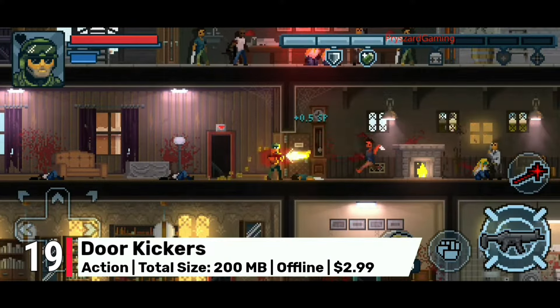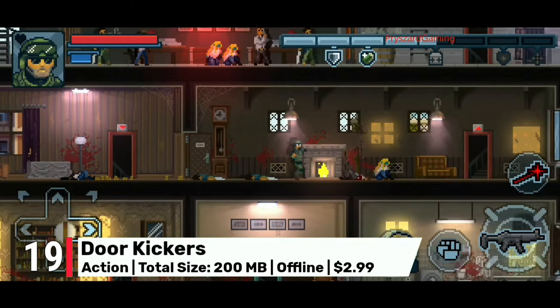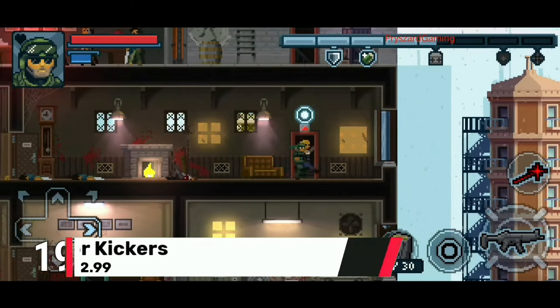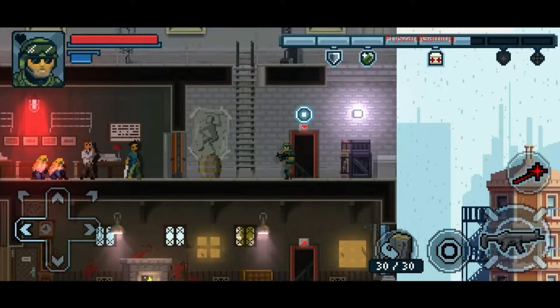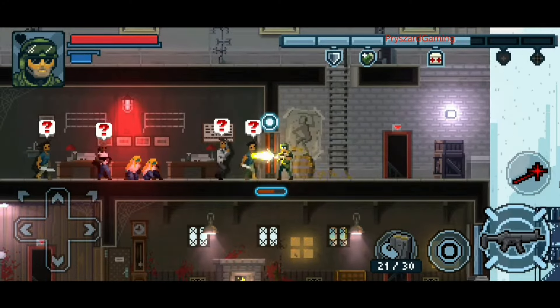Number 19: Door Kickers Action Squad. Take on the role of a SWAT team member and tackle challenging missions in this retro-inspired side-scrolling shooter. With its controller-friendly mechanics, Door Kickers provides an engaging tactical experience.